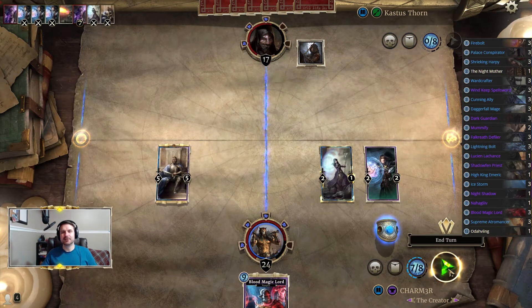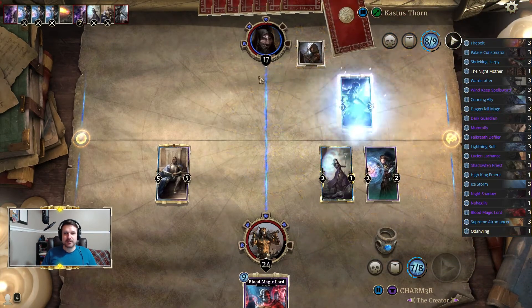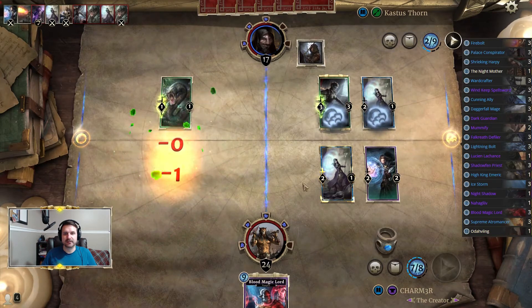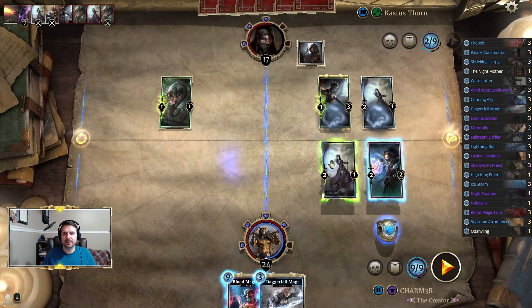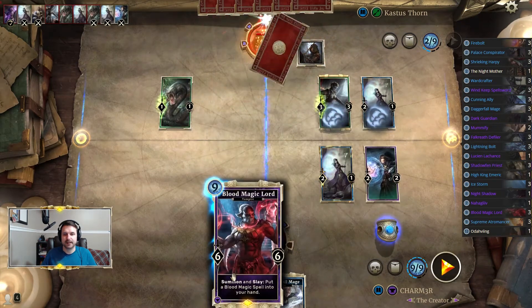If you're wondering about the time jump you just saw — my kid came in so we cut that part out. One of the beauties of the PvE experience is there's no turn timer, so if I need to take three minutes to attend to my child, no big deal. We're putting pressure on him pretty well. The thing we have to worry about now is he's going to flood the board — that's what this deck does, a lot of cheap lethal minions. We're going to expect to lose guys; there's no way around it, we just have to go with the flow. He's basically drawn his entire deck already so let's go ahead and drop our Blood Magic card.